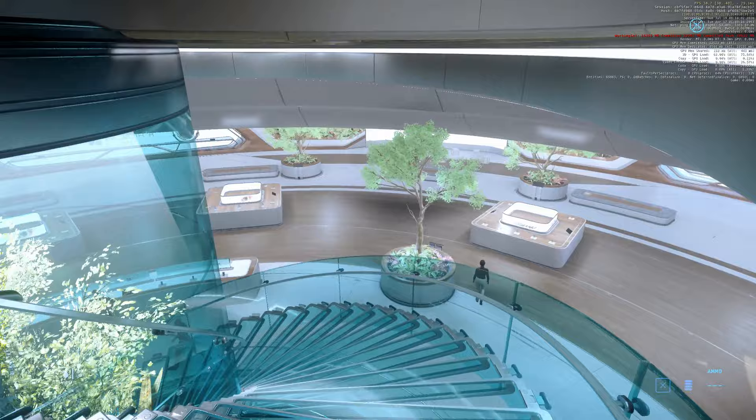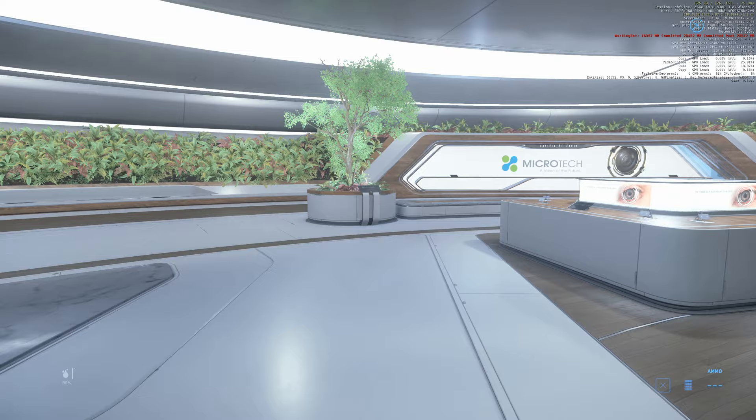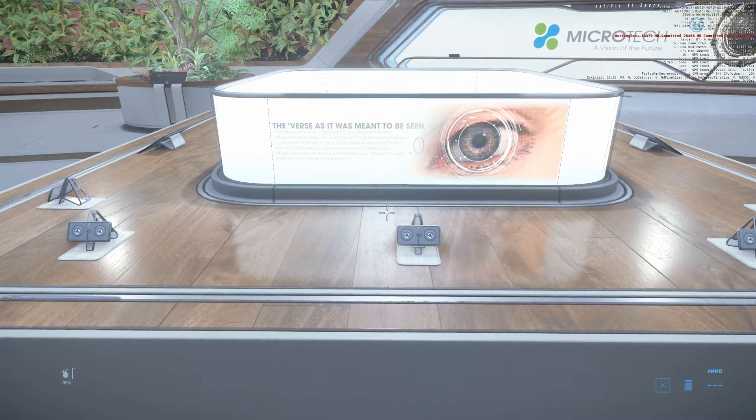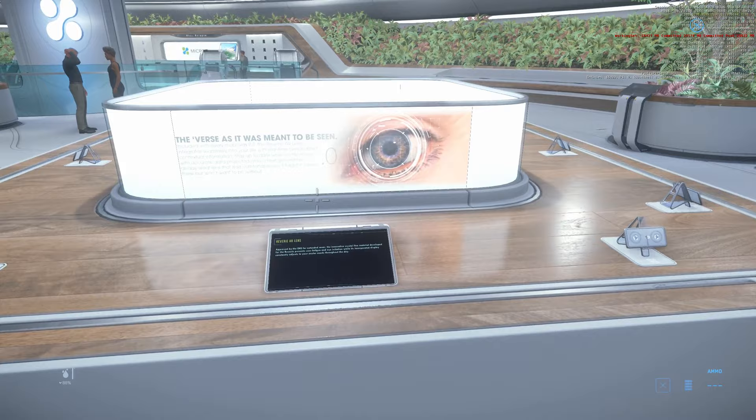I'm not sure what you can buy here at the moment. I mean, you can buy new colors for your MobiGlas wristband, but I didn't find anything else. And for some strange reason they actually didn't give us any money this time — usually they give us a few million alpha UEC, so you only have the money you have on live after a reset.